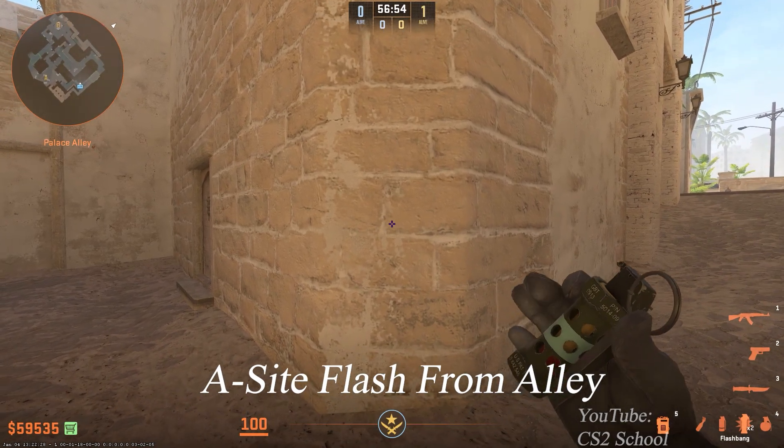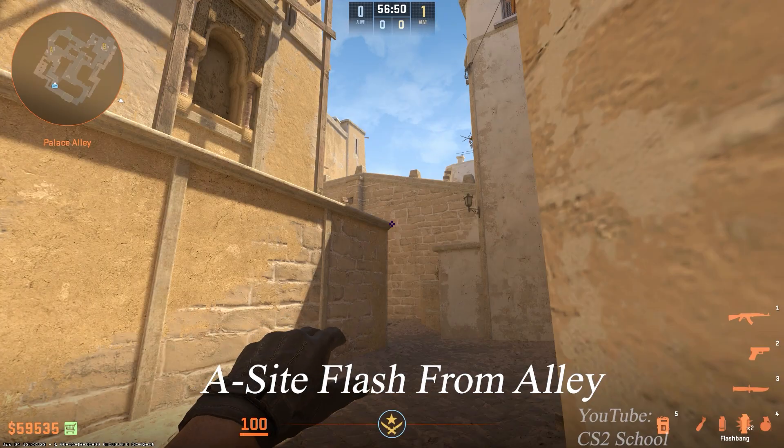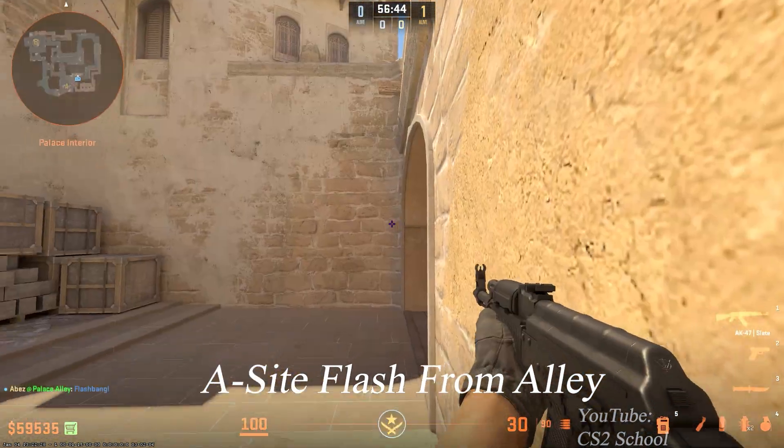This is the best flash to throw from A-Ramp. Position yourself in front of this wall, aim at the pointy end, then jump throw the flash.